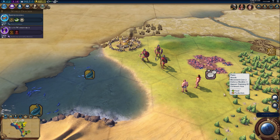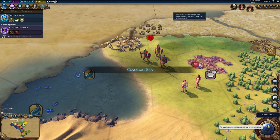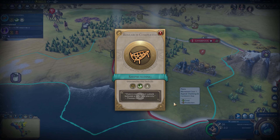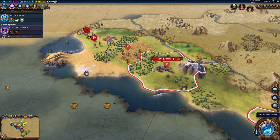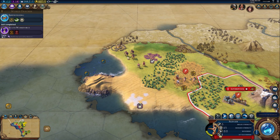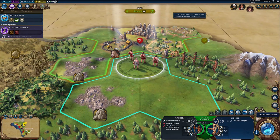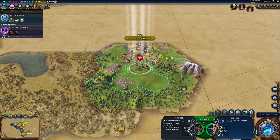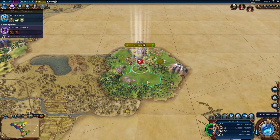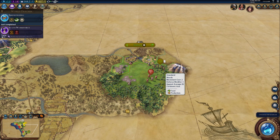Oh dear — that wasn't good. A city-state neighbor has made a request. Interesting. Let's get my warriors through these forests. Let's see if these two can do any damage — leveled it out a little bit, two versus two now. Here is presumably the Arabian capital. Let's not bother them or hang around their borders — that's going to look like I'm trying to harass them. I just want to explore at this point.